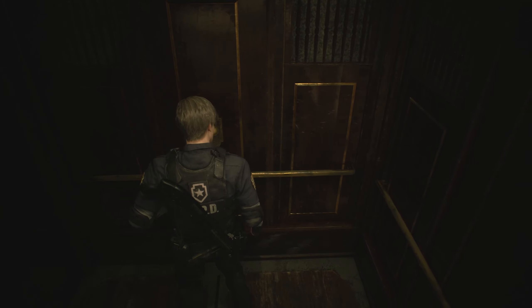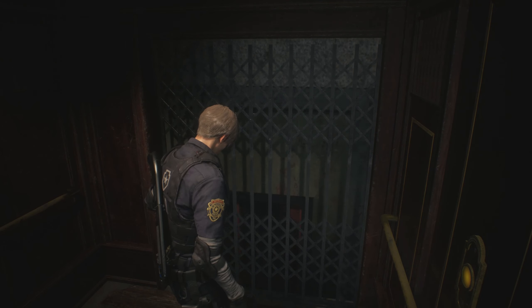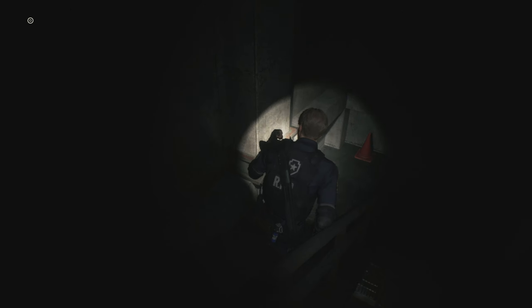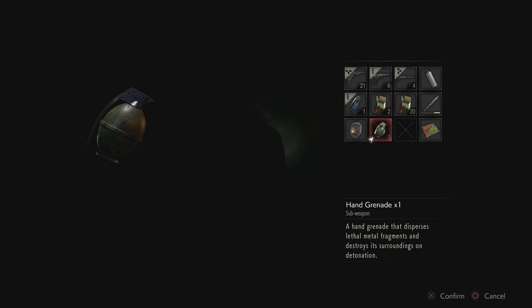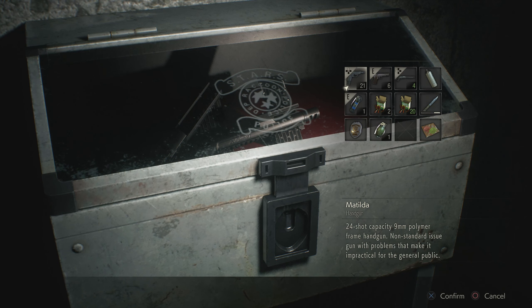We're finally done with the Raccoon City Police Station. Before we end the part, I just want to get one last item and drop it in my item box. Since we're playing the B scenario, we can just access this weapons case right away — it's right down here. Might as well get it while we're here so we don't have to lug this badge around. You want to buy a cop? It's not my badge. Gosh Leon, don't be such a narc — literally a police officer.